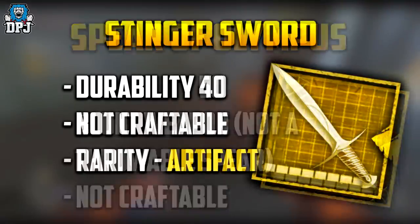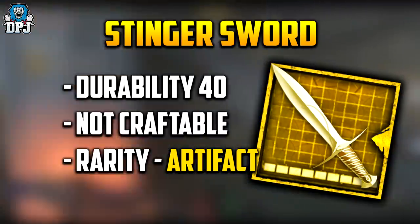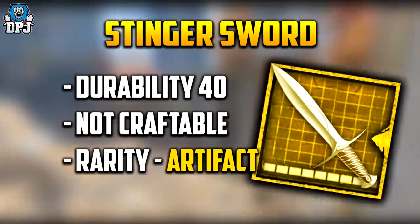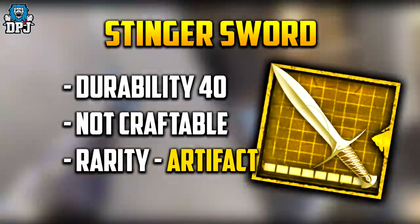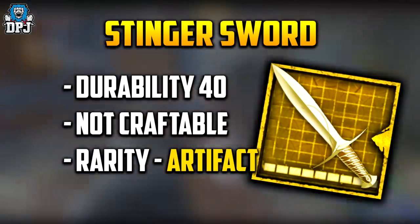Next up we have the Stinger Sword. This one didn't really have any standout features as far as I could tell — it just seemed like a usual sword-type item. It is of artifact rarity though, so I feel it will offer more than normal when it arrives. It also seems like it isn't craftable, so it may be a one-time reward. If we can apply the right charm to it, it's definitely a must.